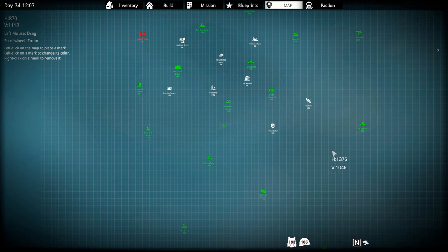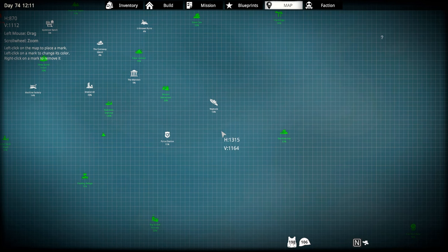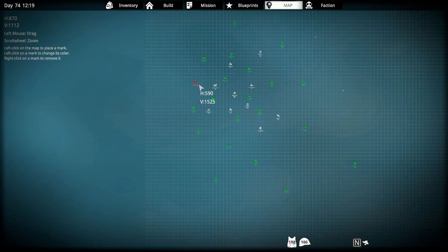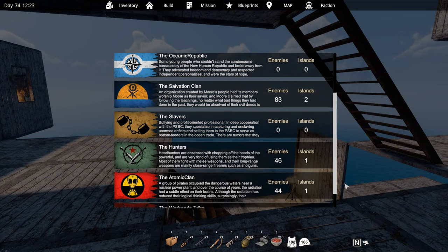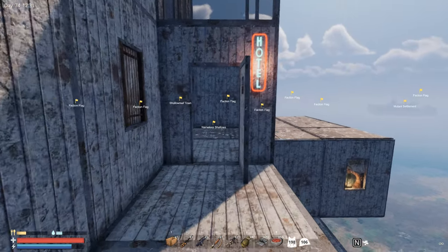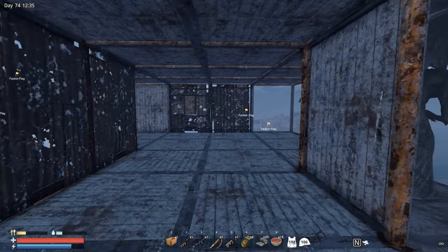We can also explore some underwater locations because so far I didn't even start exploring. We did touch some of these underwater locations but the mansion over here - I barely took anything out from there. When it comes to the factions, we do have these mutants, but that's obviously nothing. We still have the Salvation Clan with two islands, one island with hunters, and of course the Atomic Clan. That might be the tougher one because they are living in our radiated zone, so we're gonna need to gear up for every single one of them.